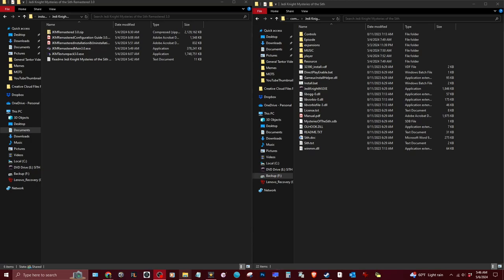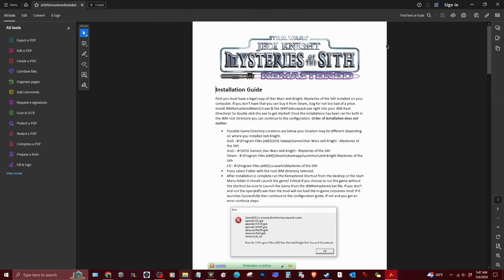Hello, welcome to the channel, thank you guys for tuning in. Today we are going to do the installer showcase for Mysteries of the Sith 3.0 — the remastered 3.0. You are going to get a zip file with all these files inside, and if you want, you can open up the installation guide first thing, which will explain exactly what I'm going to go over.